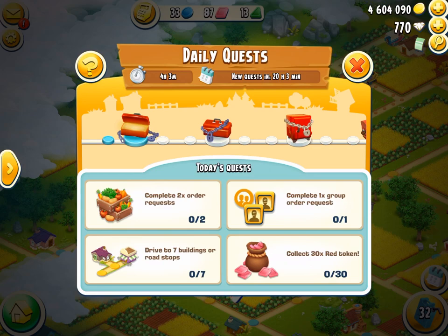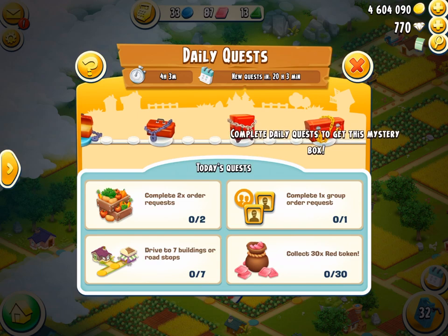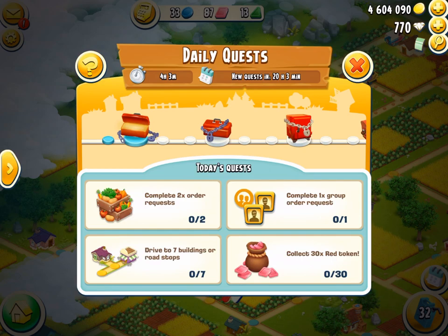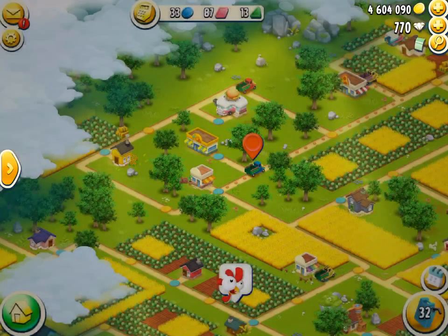Daily quests are great — because then these awesome chests come along that you get. So you want to be able to get them. You want to try and complete the daily quests in the things that you do. For example, you want to complete two auto requests — so don't just do group ones when it has this requirement right here. You want to be able to do them as well.